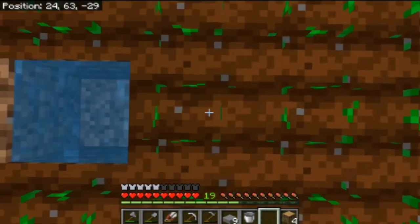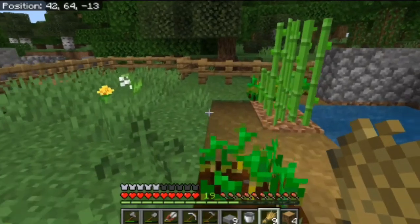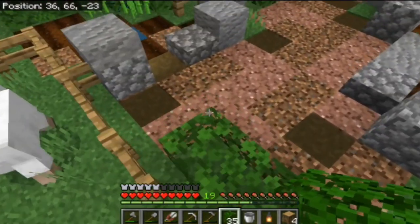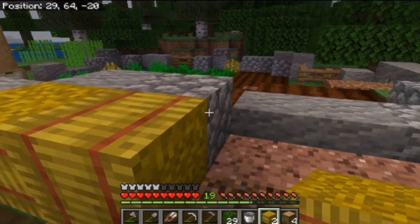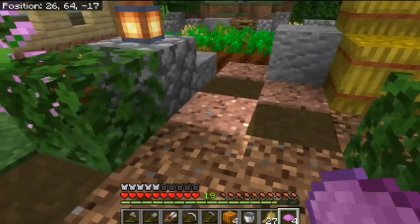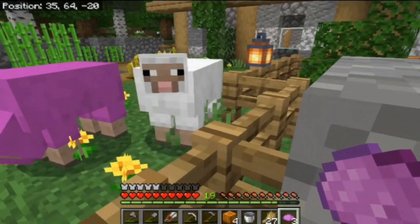I went out into the forest to find sheep for the sheep pen and started to breed them. I added a couple of bone meal for grass and started detailing with oak leaves around the pen. I made a couple of hay bales with hay I collected at the village. I made some pink dye from lilac, bred the sheep some more throughout the night, and dyed some of the sheep.